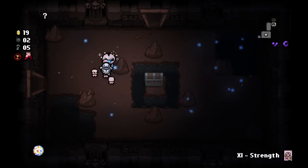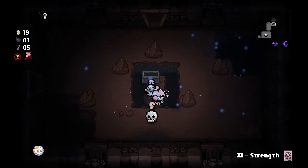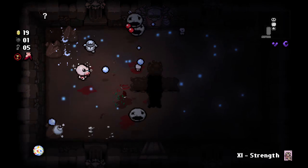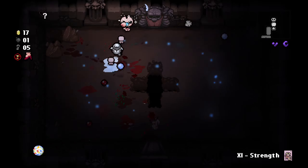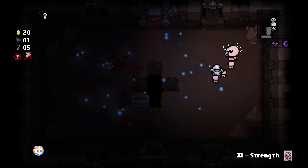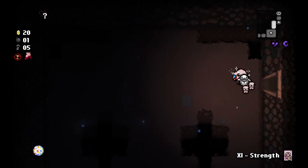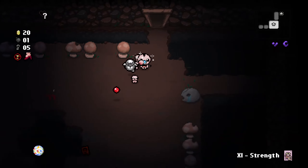There's a Cursed Skull. I remember from the flash game that was not a trinket you wanted to hold on to. What does it do again? What Cursed Skull did was teleport you out of the room into the last room you actually cleared, whenever you take damage that results in half a heart worth of red health or less.